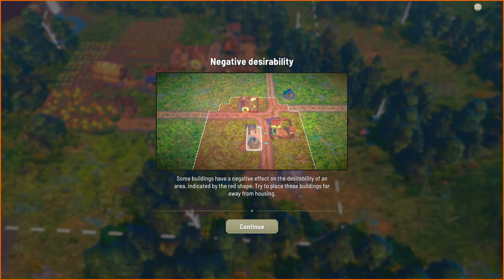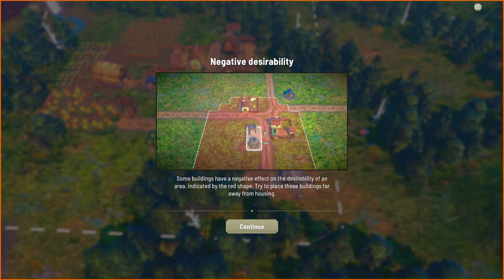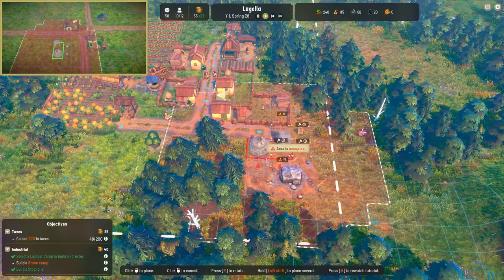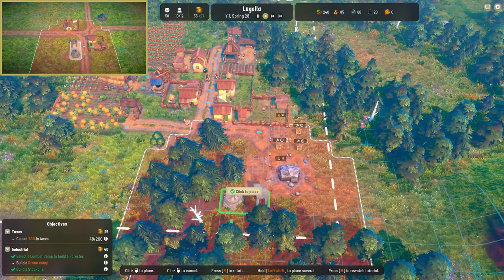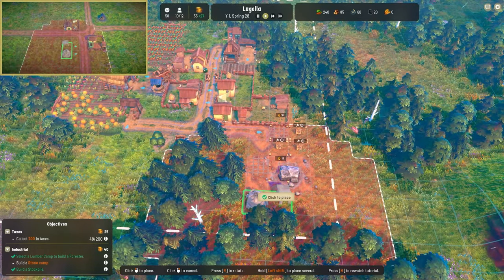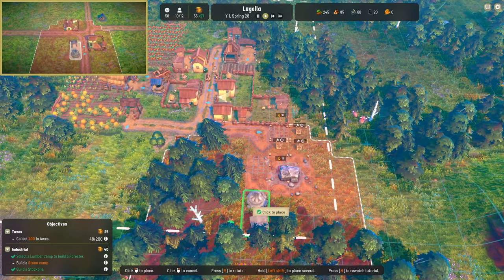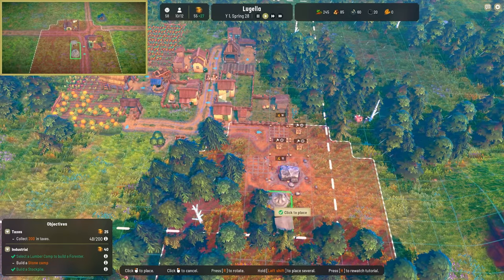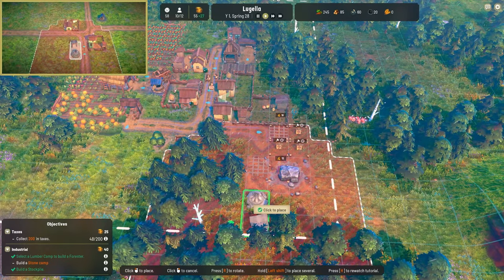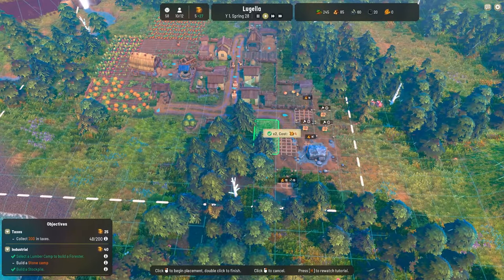Desirability is negative — this is like City Skylines where you can't really put bad stuff next to your houses. So if we want to build the coal maker, we kind of have to put it way out over here, which is probably fine.